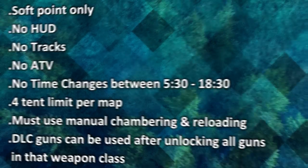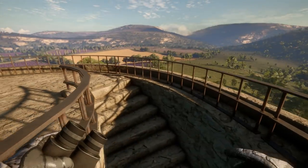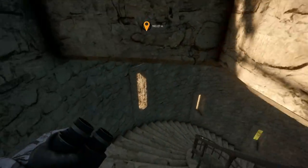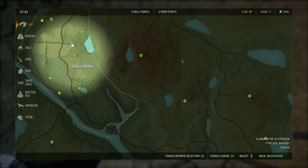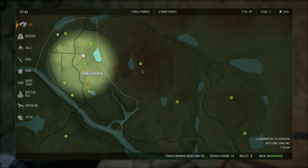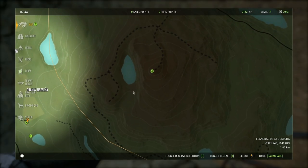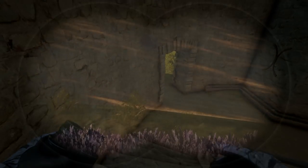We're going to head to this outpost first — it's closest to a good lake — and then make our way up to a red deer lake. Getting this outpost will also unlock another one nearby, which gives us access to one of the best ibex lakes on the map.